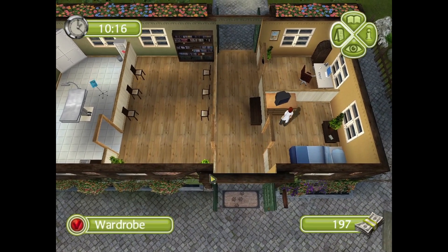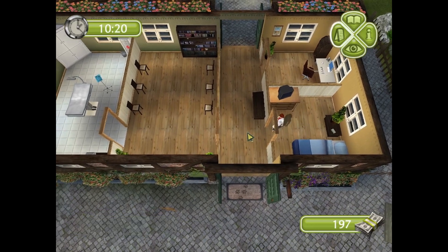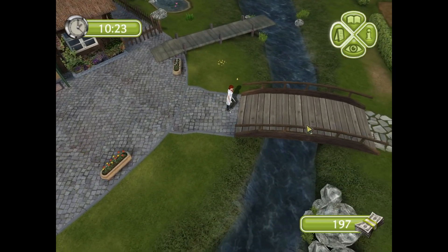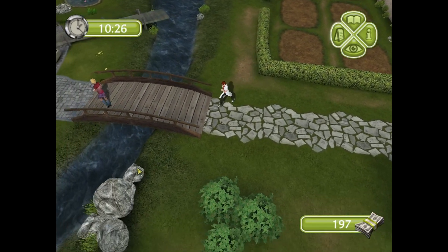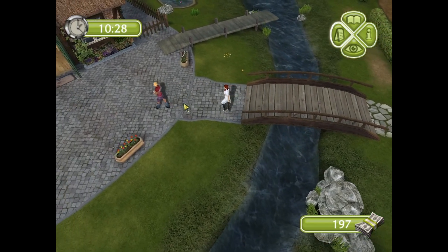In here is the wardrobe where you can change your outfit, and here is the bed where you can sleep. We want to get our medical supplies first, but we can also buy seeds and plant seeds over there — plant some pretty flowers.